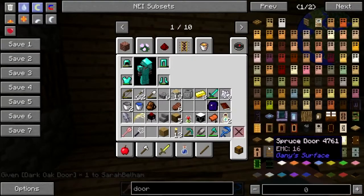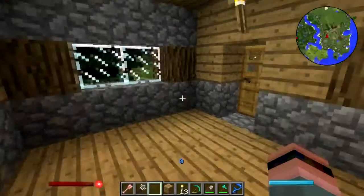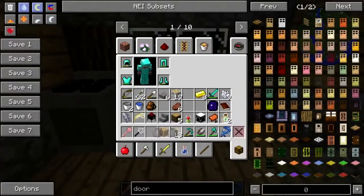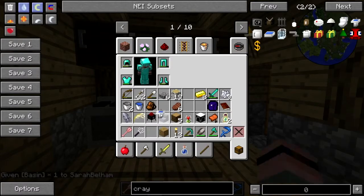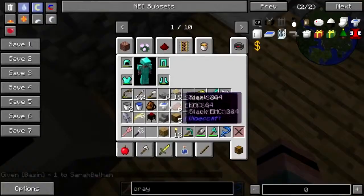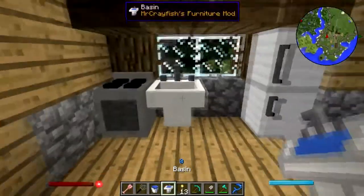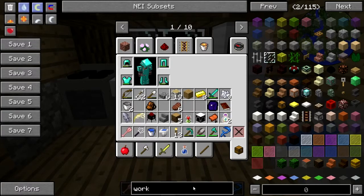All right, yeah, we can toss that. I think this time we might put the kitchen here. Let's get the stove, get the fridge — there's the sink. First things first, let's put an infinite water source underneath so the sink will work. Put the sink right there, and let's get another one of those work tables — the fancy workbench, I think it's called.